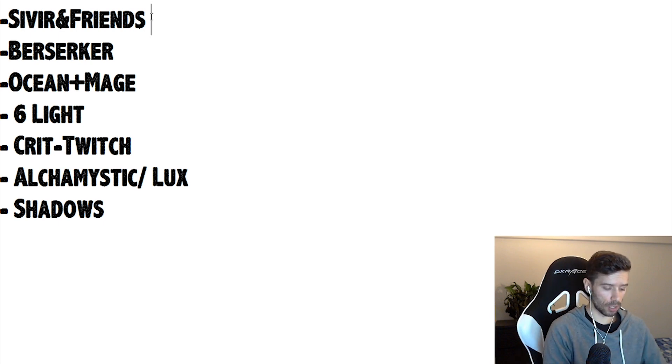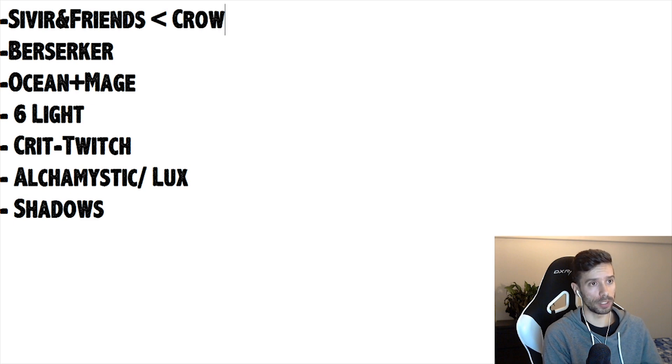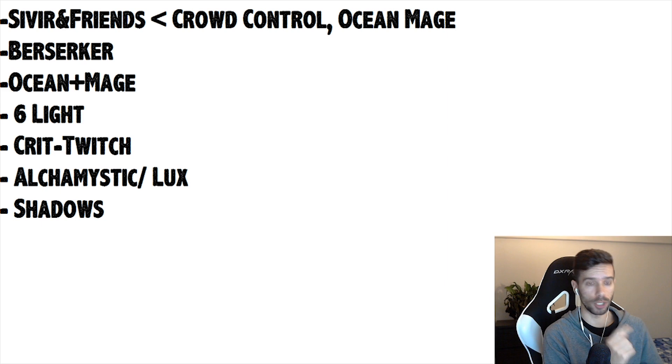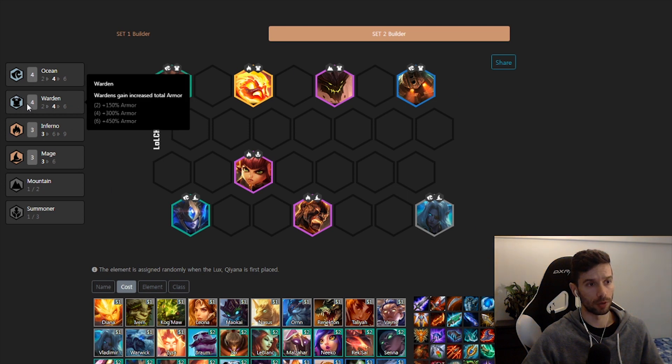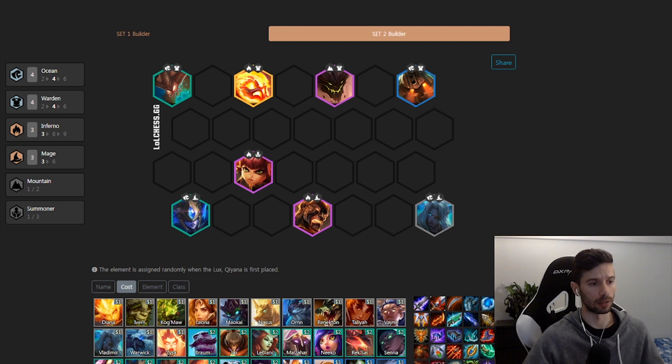Up first, we have Sivir Friends. What does well against it? It is Crowd Control — we need CC to beat this comp. The two comps that do well against it are Ocean Mage with the 4 Warden variation. You're looking to grab Amumu and Malphite as your Wardens. These Wardens provide excellent CC to shut down the Sivir and shut down the Azir.